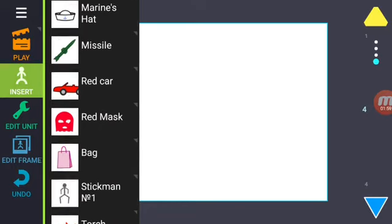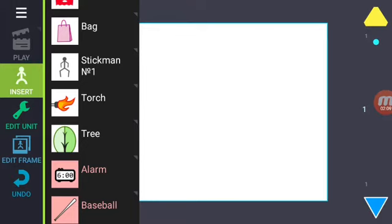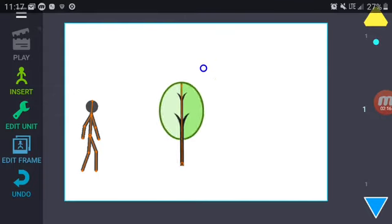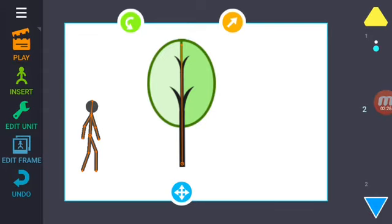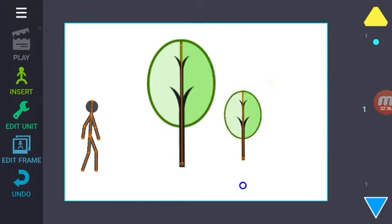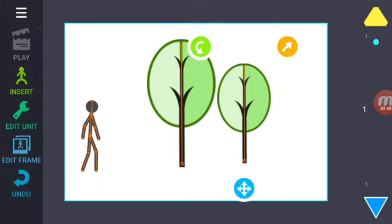Before you actually do anything with your animation, make sure that you place some things in the background, like this tree. If you want to make things far away, just do this. Don't think you can just add another frame and put it over there — you have to actually place another one.